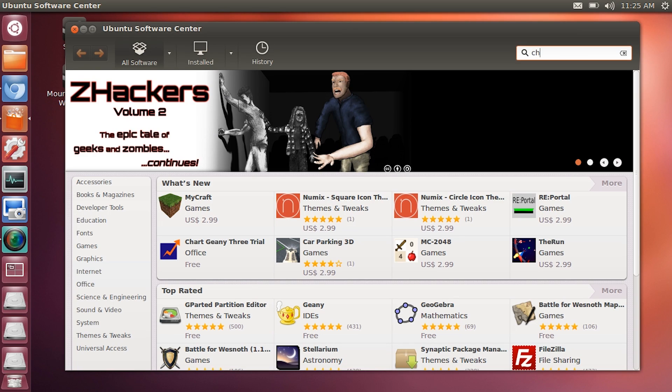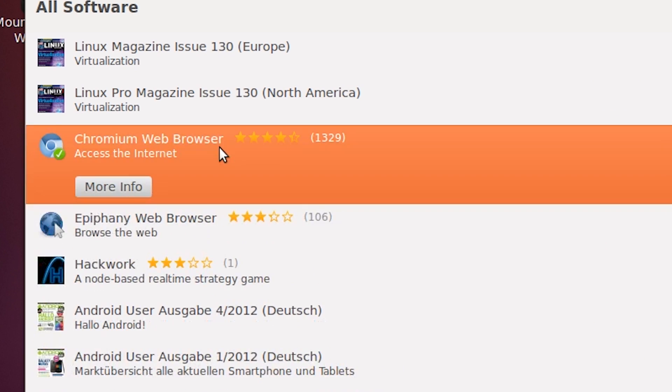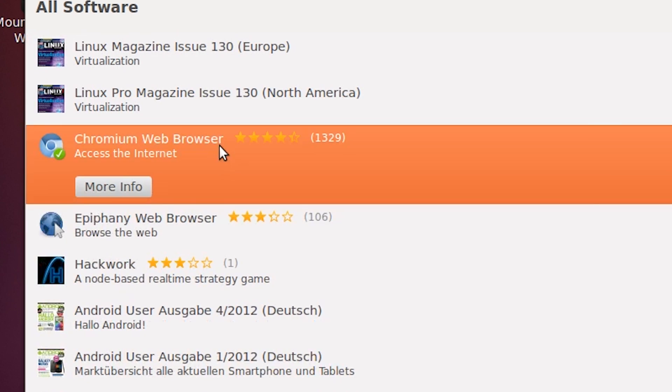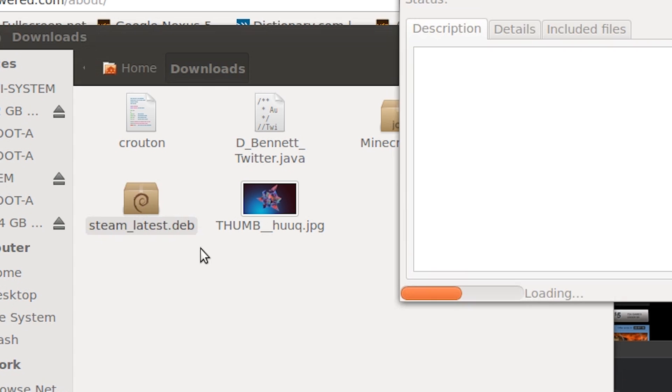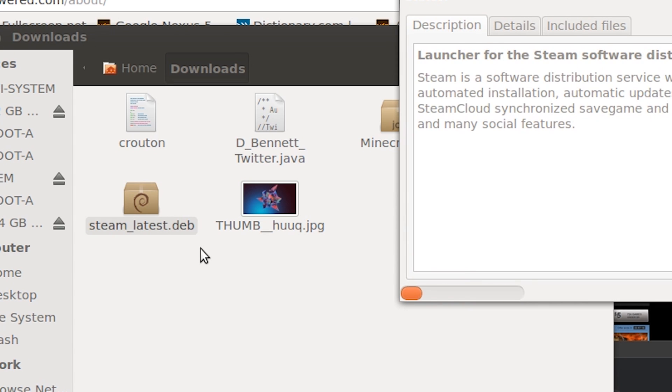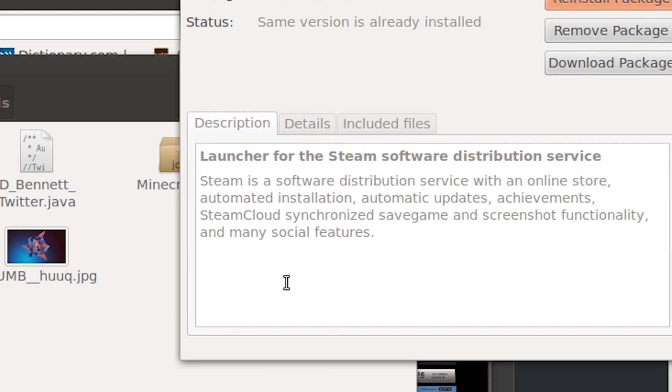Inside of the Ubuntu software center, search for a web browser. The popular choices are usually Chrome and Firefox. All you need to do is go to Valve's website and download the Debian package Steam installer. Inside of your file explorer, right-click to open the package with the package installer. From there, everything is pretty self-explanatory — accept the license agreement and install Steam.